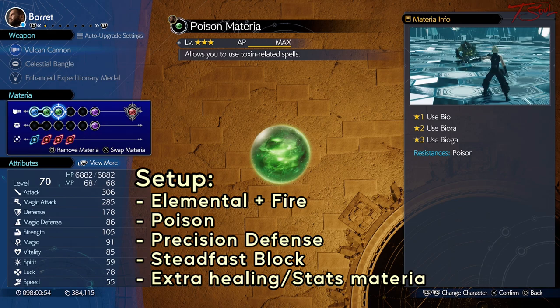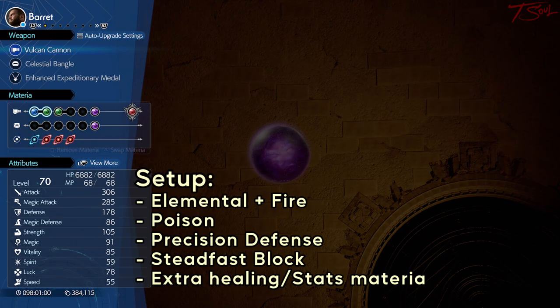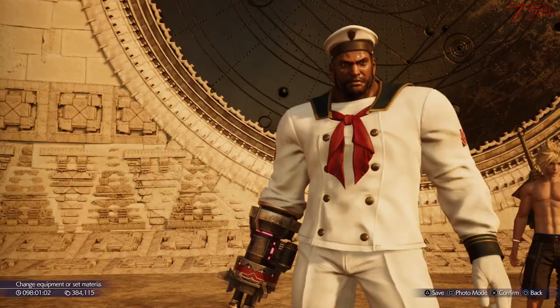For Materia, I link Elemental with Fire for some extra damage, and Poison since you can poison this boss. Adding healing, re-raise, or stat-up Materias will make this fight much easier. I'm just not using those to show a minimal setup.